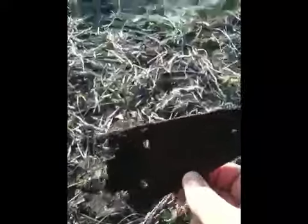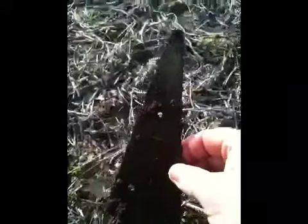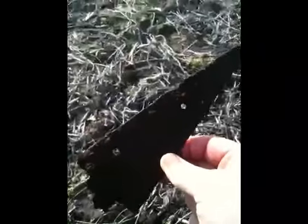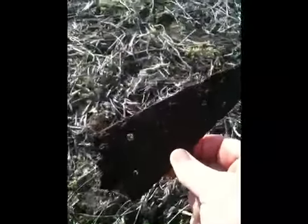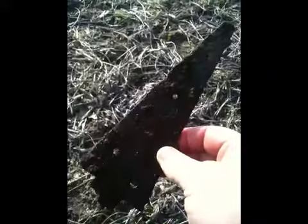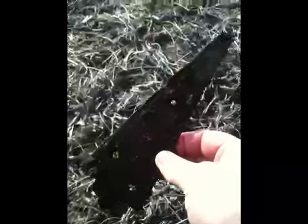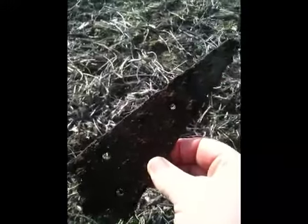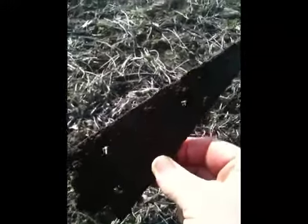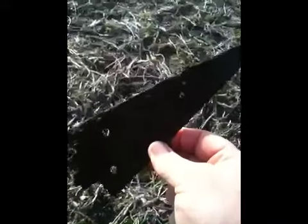Yay, check this out. We know that I was telling you about the old farm being here. I know it's not a great piece, but we're still getting to our target. We'll start finding coins here shortly. But that right there is the old door hinge to a barn — and that's what it was supposed to be here, a barn with horses and an old house and stuff like that back before 1937. That's one other piece I just found — the old door hinge.